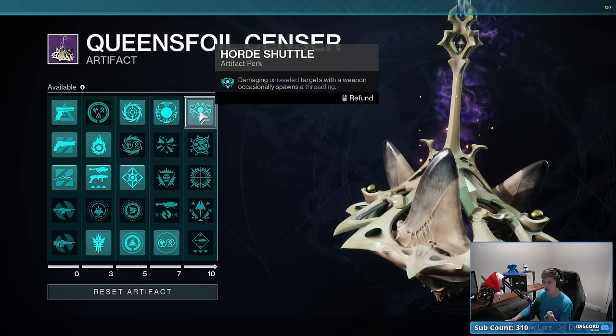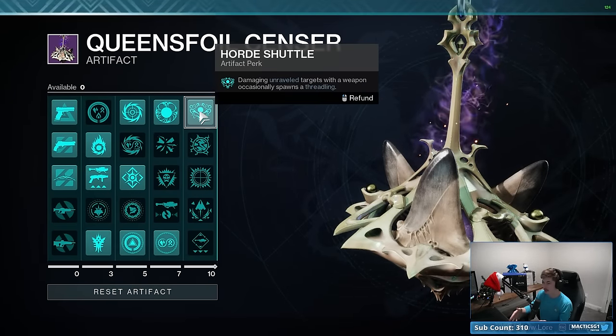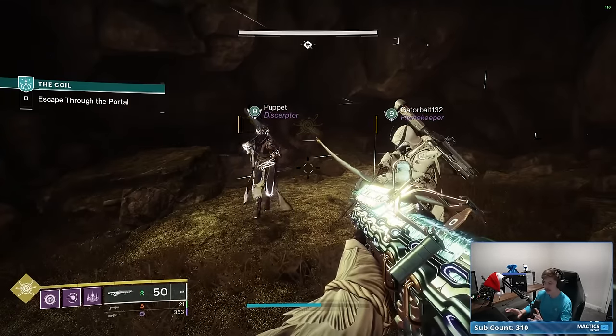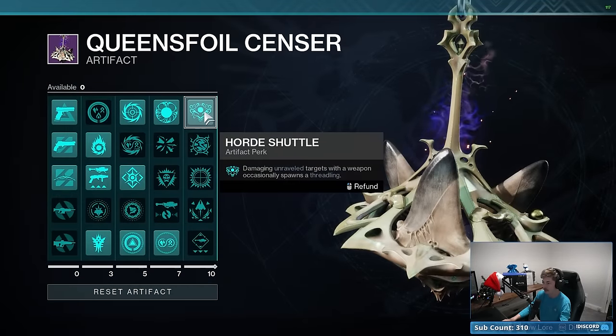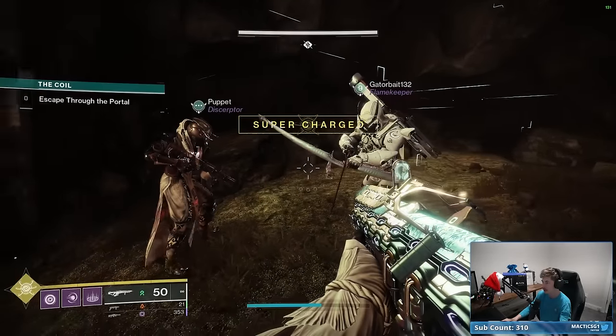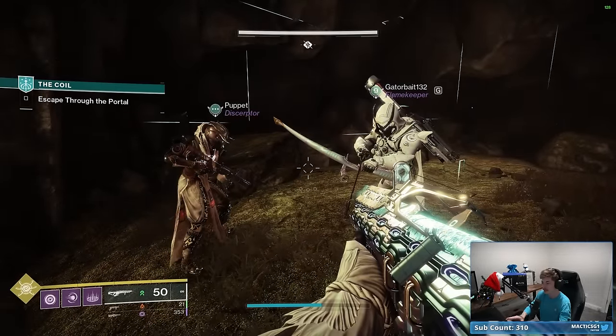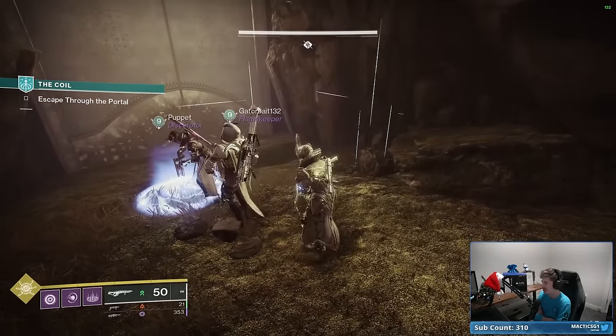I didn't even consider that — if you're running this build with teammates who also have the Horde Shuttle mod on, all three of you will be spawning Threadlings whenever you damage an Unraveled target. Gator, Puppet — if you haven't already, go into your Artifact and make sure you have Horde Shuttle on in the last column. I think we're about to triple our Threadling production efficiency.